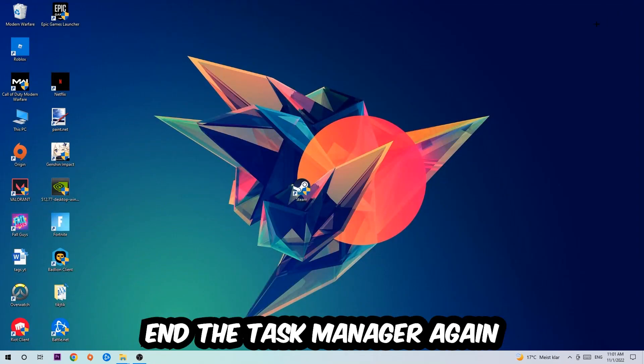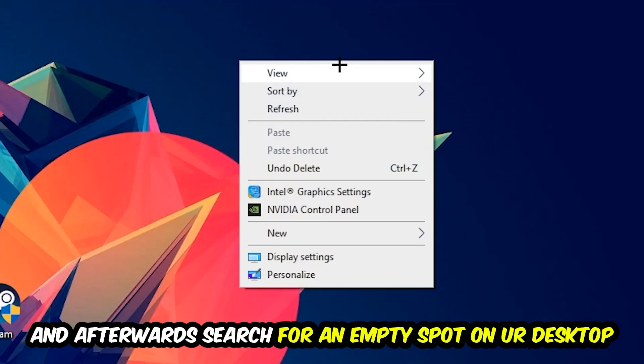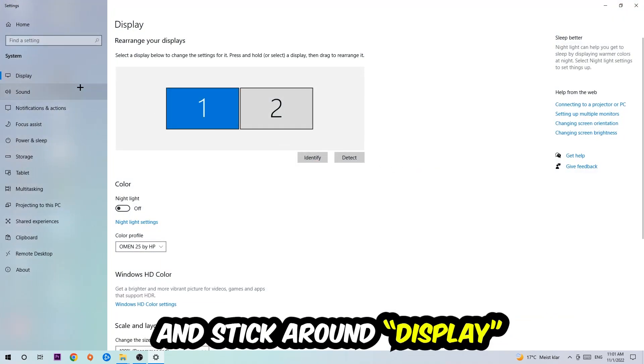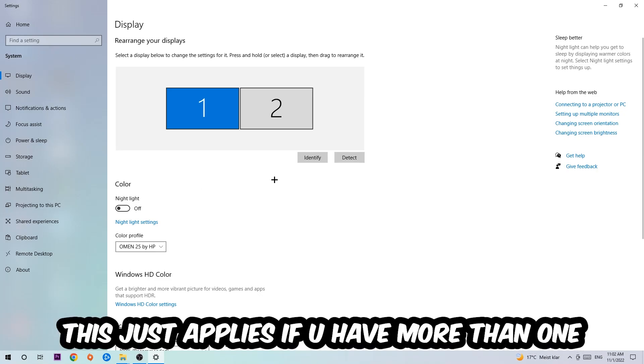Afterwards, find an empty spot on your desktop, right-click, and navigate to the very bottom where it says Display Settings. Hit that and stay on the Display tab.